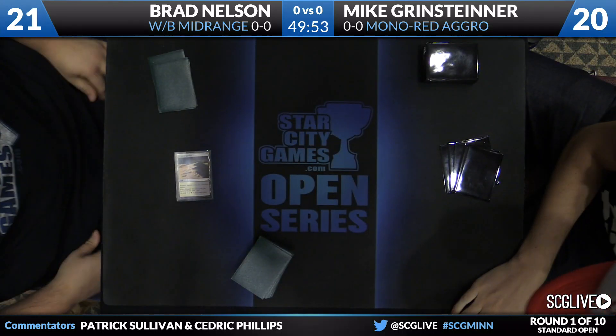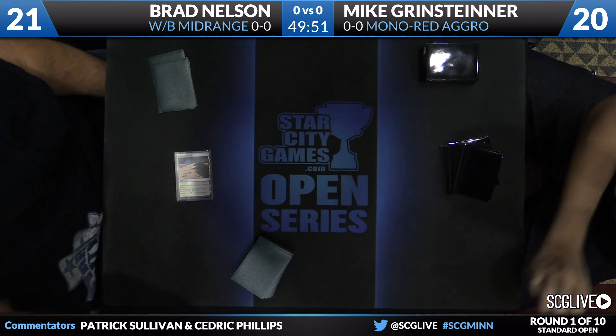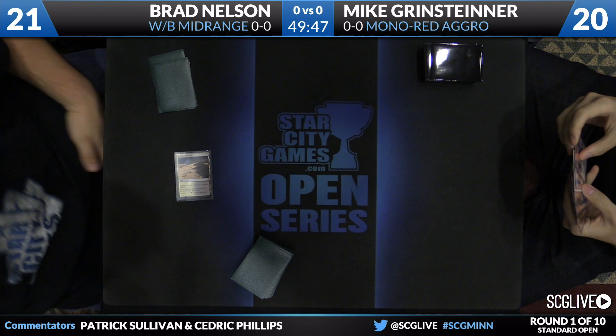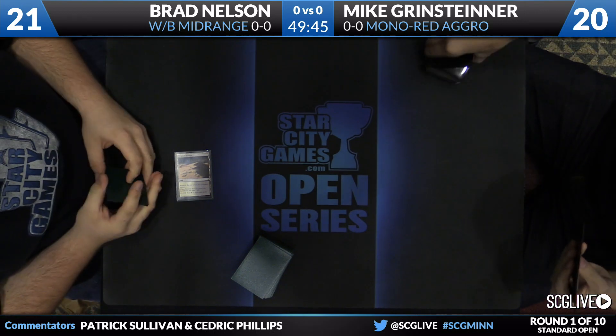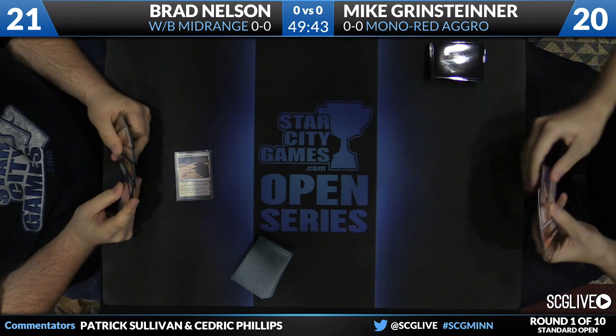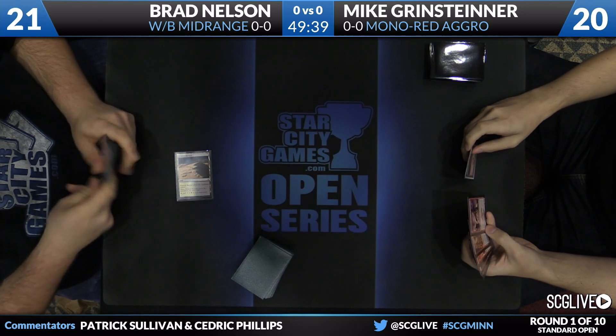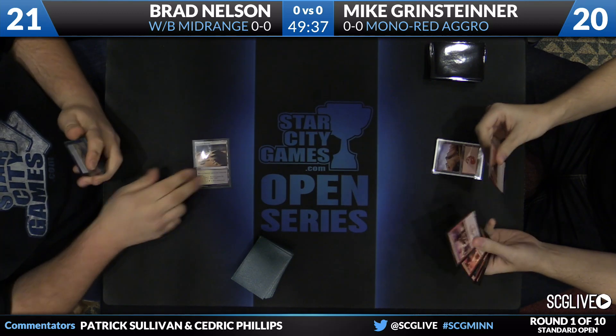For Brad, one thing you know about him is he's kind of a metagame expert, especially when it comes to Standard. He switches things up quite a bit. You remember his Pro Tour deck — Red-White aggro game one, sideboard in Hostilities and planeswalkers for games two and three. Mardu at the Grand Prix last weekend, and now he's got a White-Black Midrange deck, so he's always shifting things around. He's starting game number one here with a Scoured Barrens to go up to 21.